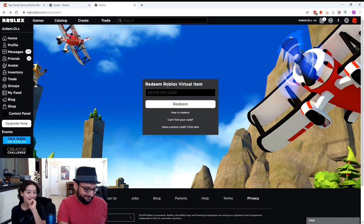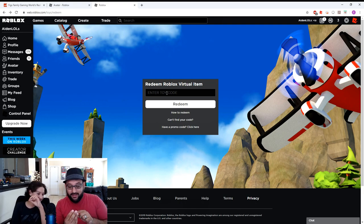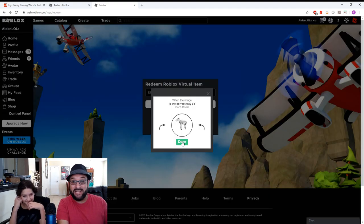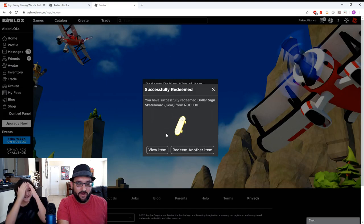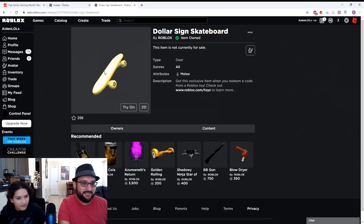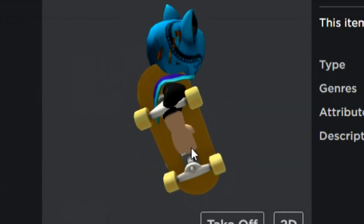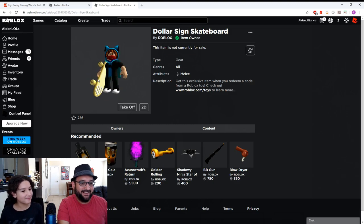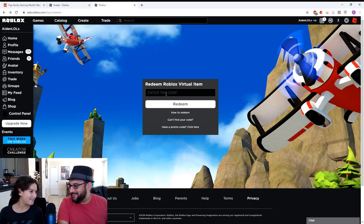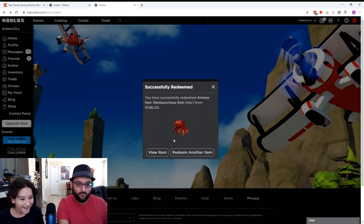Alright, here's number two — oh my gosh Aiden, check it out, this one has a bonus! It has a regular one and a bonus one, so I think this one's gonna have something cool. We're gonna put two codes in and see what we get. Here's the first one — what, a dollar sign skateboard? It's like diamonds — it's a melee weapon! Let's see what it looks like on your avatar. You're carrying a skateboard right through your hand — he broke the skateboard! Alright, now for the bonus — hopefully it's something cool. Here we go — what is it?